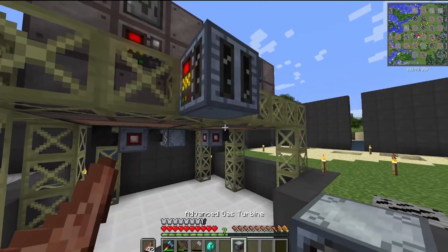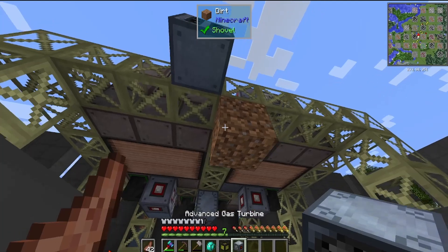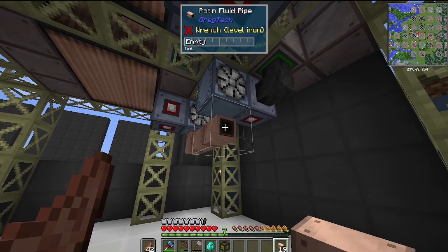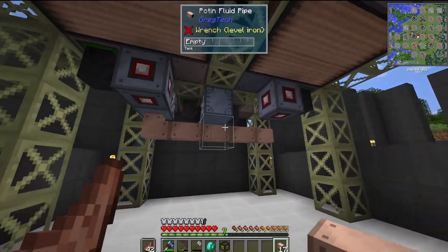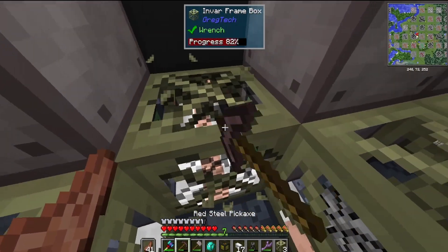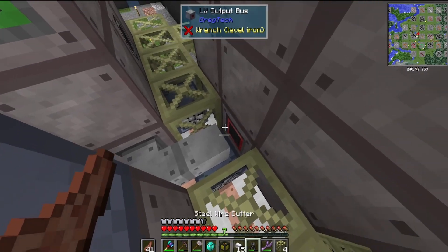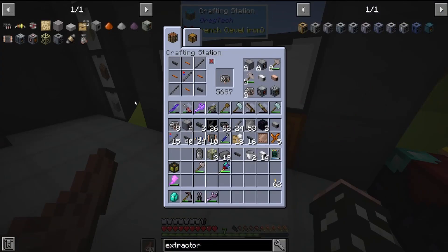Here's the beating heart of this setup. The distillery is going to allow us to turn our wood tar into benzene, and then the benzene we can use as that burnable fuel. We need two of them eventually to support both pyrolyze ovens, but for now we only really need one. This is our wood output from the greenhouse into the pyrolyze oven. We also need to deal with the saplings, and that's why we have that storage drawer there — just to catch the overflow saplings.